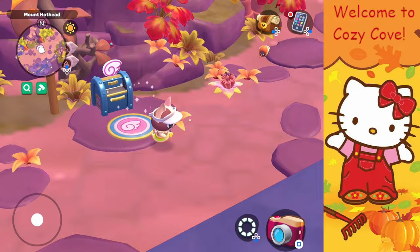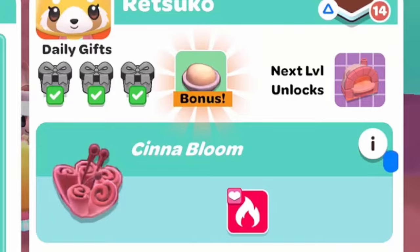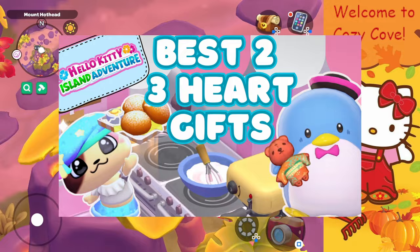There are a lot of things that you can do with the cinnablooms once you've found them on the island. You can gift them the way that you found them without needing to craft anything — like giving a gift to Rasuko, it will be a one-heart item. If you need some help on gifting to increase your friendship level, I have a video on my channel and I'll link that down in the description below.